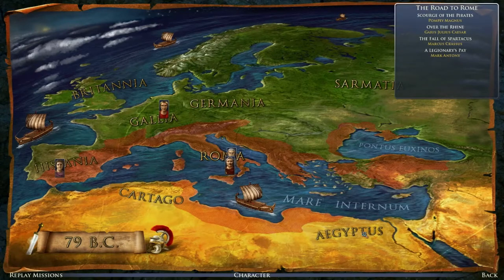Hello and welcome back to Let's Play Grand Ages Rome with me, Greyhunter, where we're going to be doing the mission. We've got a few choices now, and I think we'll go with Allegionary's Pay.